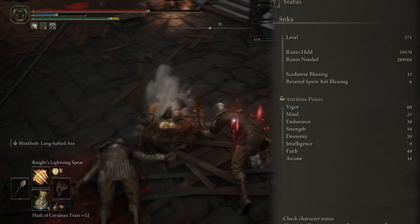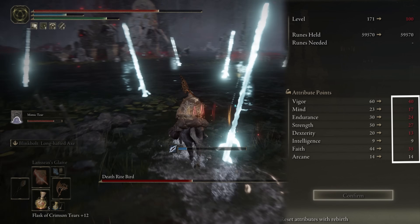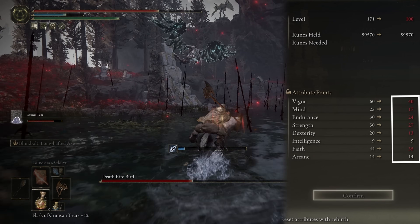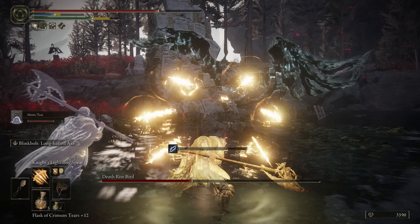Now, if you're sitting at level 100, your stats are going to look more like this: with 40 in Health, 17 in Mind, 24 Endurance, 27 Strength, 13 in Dexterity, 9 Intellect, 35 in Faith, and 14 Arcane.